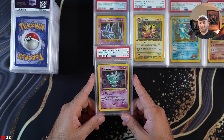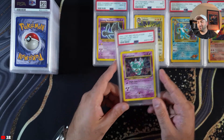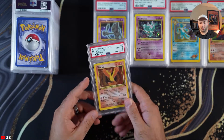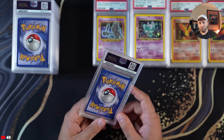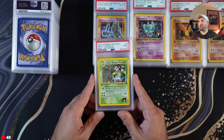Miss Drevis PSA 9 — the holo bleed version of this is kind of sick because the eyes light up like crazy, beautiful card. PSA 8 on this one — I think it's because of the centering because otherwise it's really clean. Erica's Venusaur — another Ken Sugimori art in my opinion. This is a classic, gorgeous card right here.